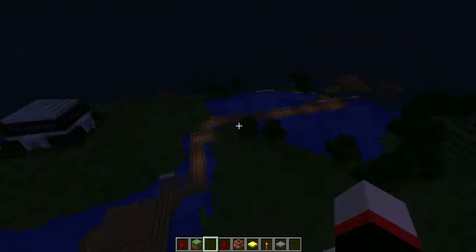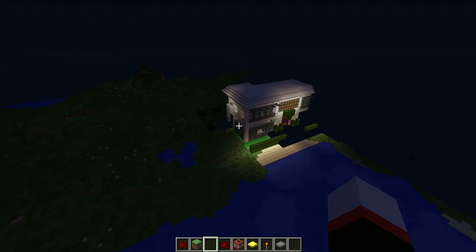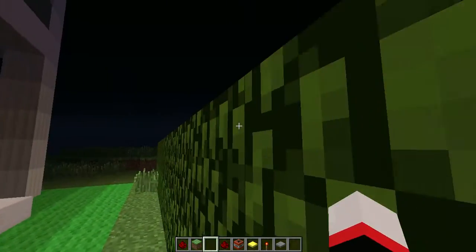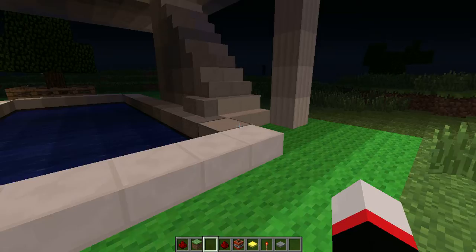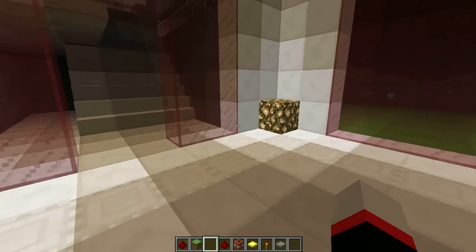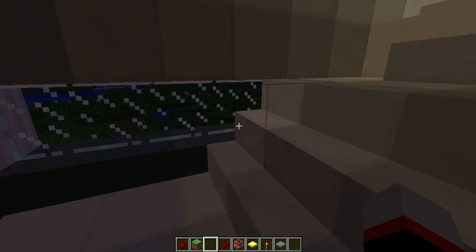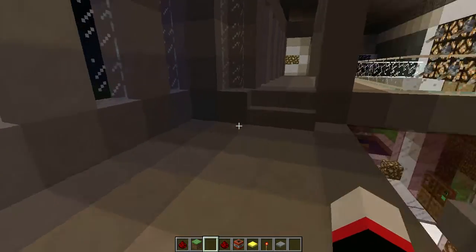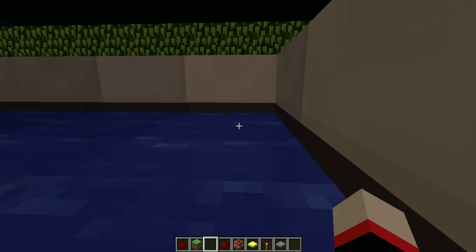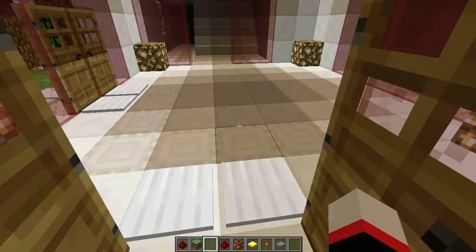It's pretty basic but it takes quite a bit of time. My brother's house — he has a pretty cool setup. He's got the tree, the bush, a pool, and then you go inside. It's kind of basic but I think it's pretty cool. You've got your upstairs. We haven't really been doing interior stuff, we've just been doing exterior.